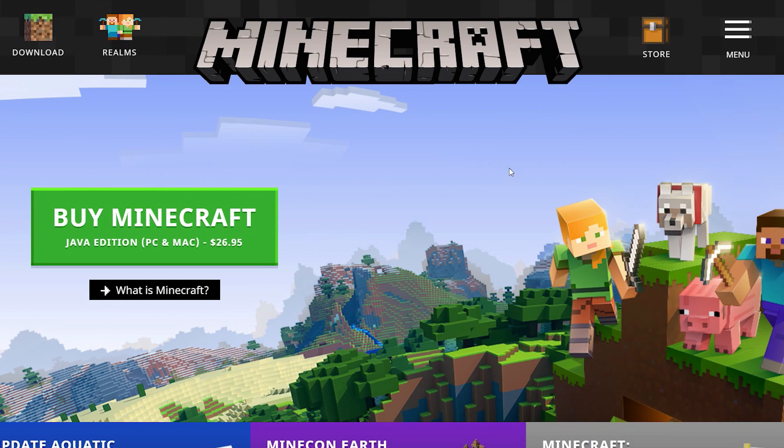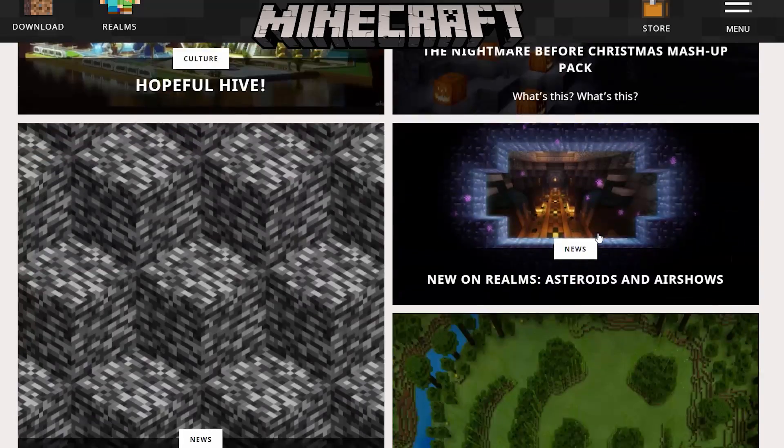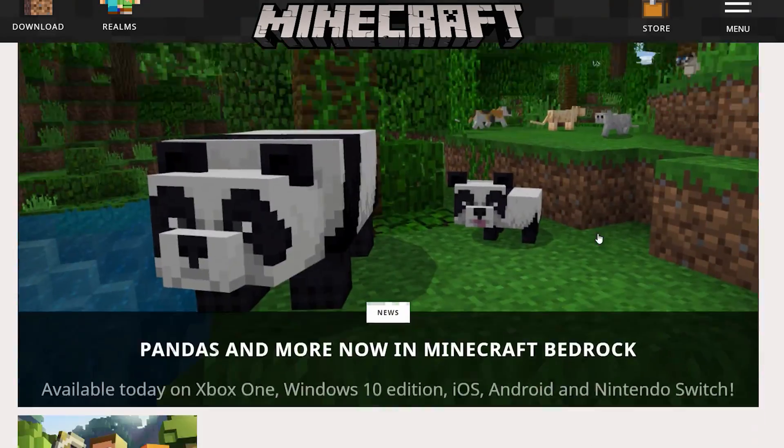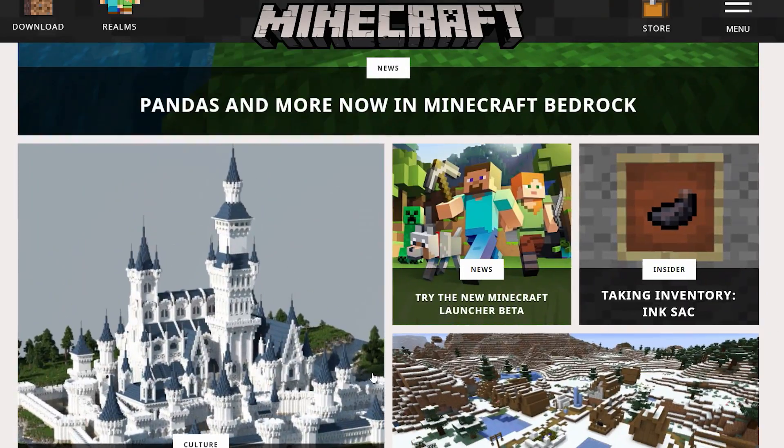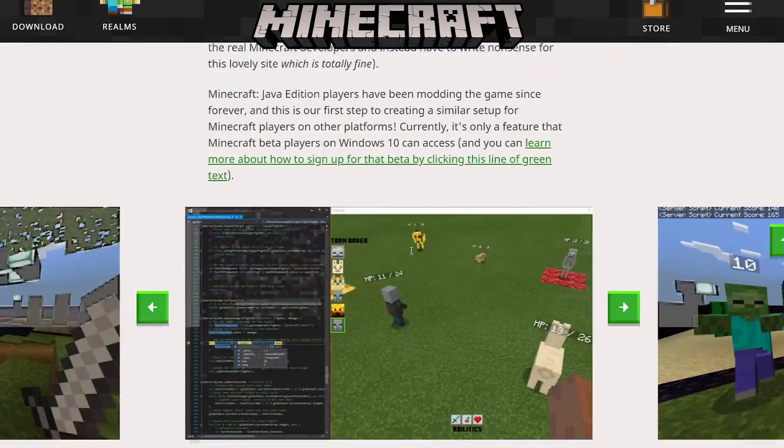We're here on the Minecraft.net website — you can tell by the giant Minecraft logo at the top. We're going to scroll down through the different articles to show you exactly where you can find out more information about this amazing scripting engine. It's right here: 'Scripting API now in public beta — play around with Minecraft's insides,' as well as an additional look at some awesome scripting stuff coming in the near future.